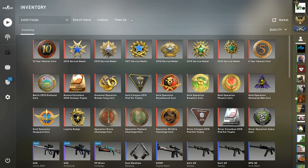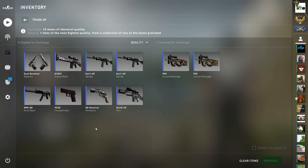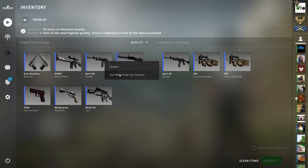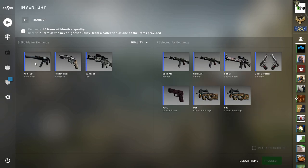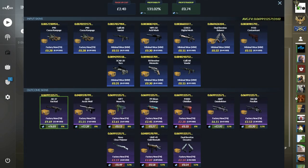Now we're going to try one with just Shattered Web and Broken Fang. We've got two skins from Broken Fang in factory new — two P90 Coco Rampages — and all the other eight skins in minimal wear: four more from Broken Fang and four from Shattered Web. It's a two factory new and eight minimal wear split. We have below 0.07 average float again for all factory new outcomes, with big profit potential on the factory new AK Org and the Orpexo. There's a 28% chance at nice profit.